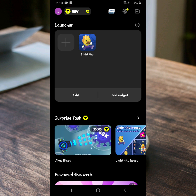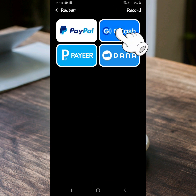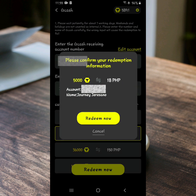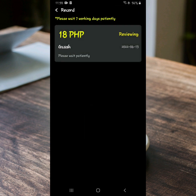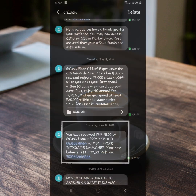Mag-withdraw na po tayo dito guys. Pindutin nyo po yung PayPal Button, then yung Gcash Icon, at input nyo po yung Gcash Name at Gcash Number po ninyo at Bind Account. After po noon, piliin po natin yung coins na pwede natin i-withdraw, and redeem now. So ayan guys, under review na po ang transaction natin. Naghintay po ako ng 3 business days bago ko na-received ang 18 pesos sa Gcash ko.